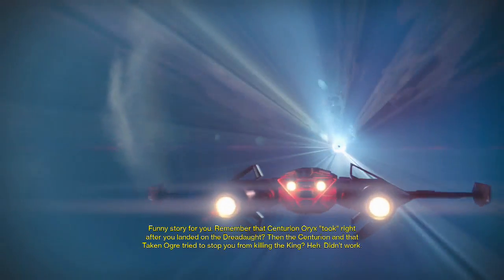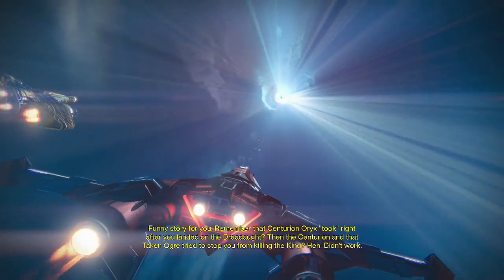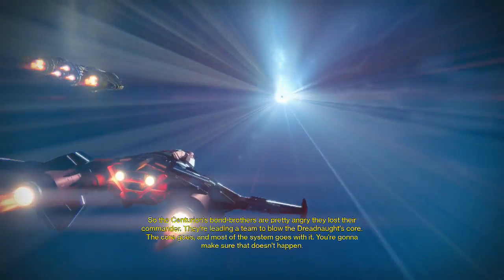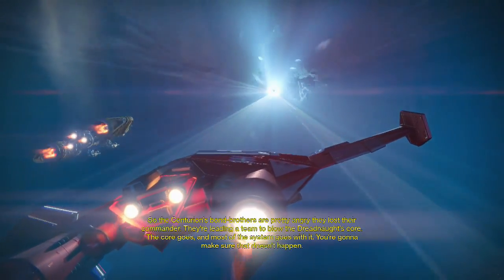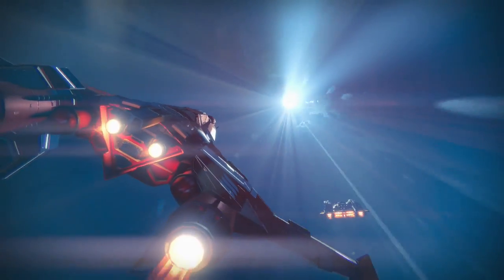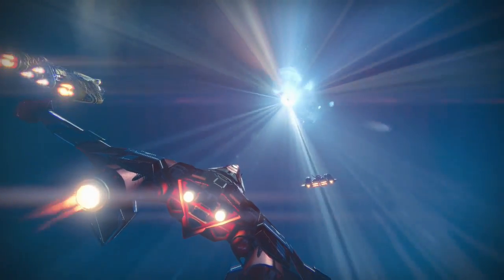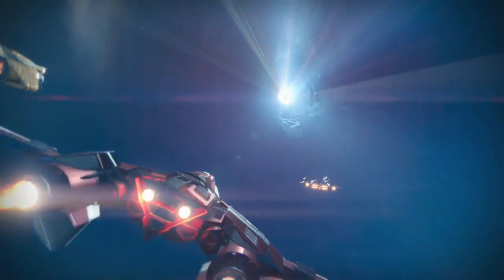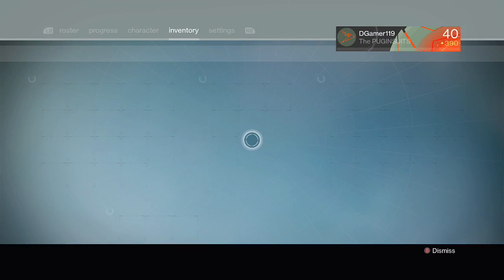Funny story - remember that Centurion Oryx took right after you landed on the Dreadnought? The Centurion and the Taken Ogre tried to stop you from killing the King - didn't work. So the Centurion's bond brothers are pretty angry they lost their commander. They're leading a team to blow the Dreadnought's core - core goes, most of the system goes with it. You're gonna make sure that doesn't happen. So speaking of Taniks, we're saving the Dreadnought, but we don't want the entire system to be destroyed.